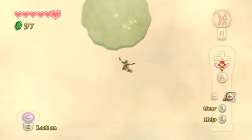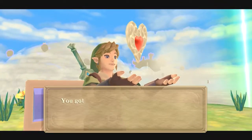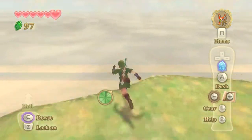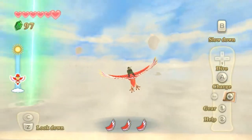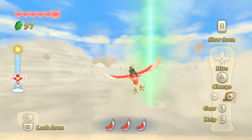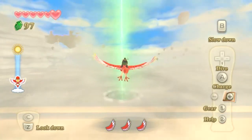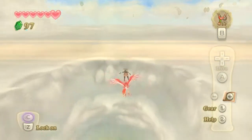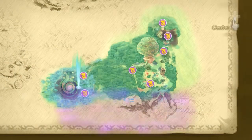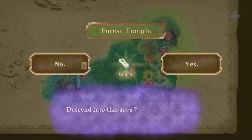Oh, get on there. Oh, that was close. What do we got here? A heart piece. Yes. Okay. And let's dive back into the forest temple.